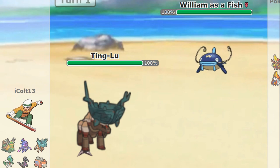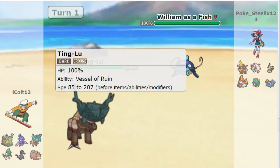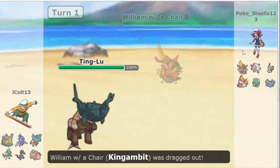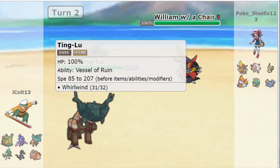As we can see, before anything, we see William's Whiskash on Alex's team set up Spikes on Ting Lu. Now, I love entry hazards as much as the next guy, and William had a big problem with entry hazards last week. So it's exciting to see that hazards are coming back. And as we see, Ting Lu uses Whirlwind on Whiskash, which is genius because the rest of his team is fairly weak to Ground — we got an Electric type, we got a Dark and Steel type, and then the other three are kind of neutral to Ground.